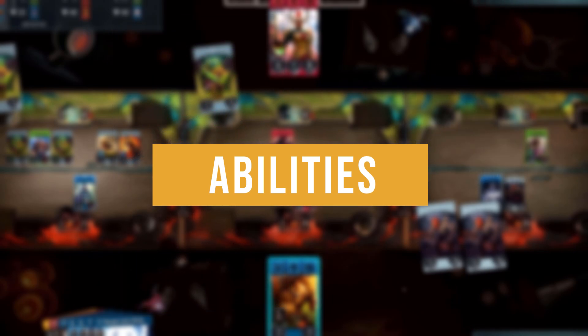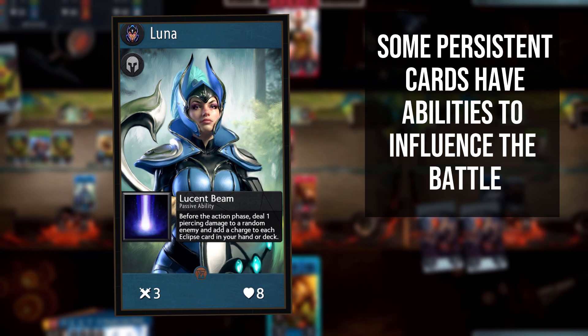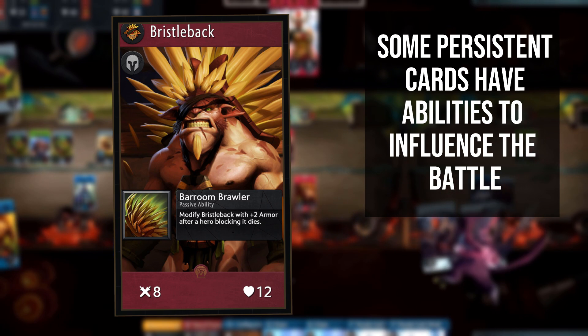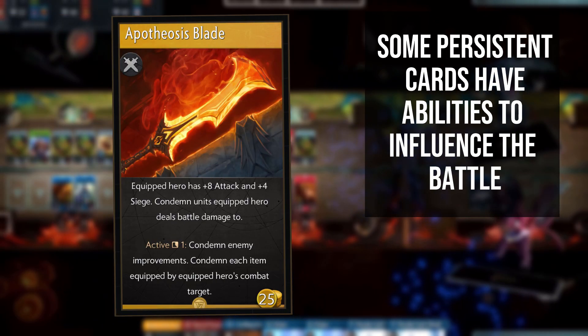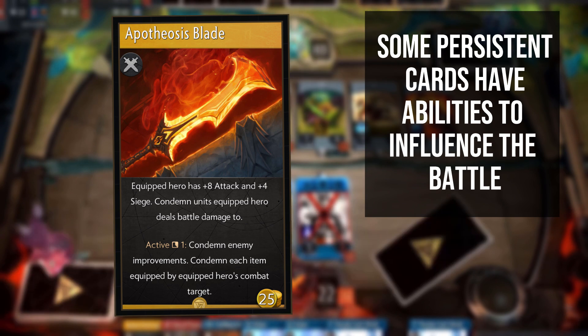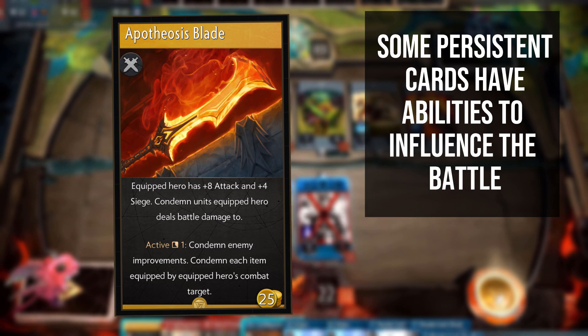Many cards in Artifact have added abilities, which come in 3 types: continuous, reactive and active. Continuous abilities are constant — they're always ticking over unless something outside stops them. Reactive abilities trigger at certain events, such as a unit death or a card of a particular colour being played, at which point the listed ability comes into effect. Active abilities have a cooldown measured in turns and can be activated by the player on their turn as an action. All active abilities except those of heroes are available as soon as the card is played, whereas heroes' abilities start on their maximum length cooldown and tick down even if the hero isn't on the board.